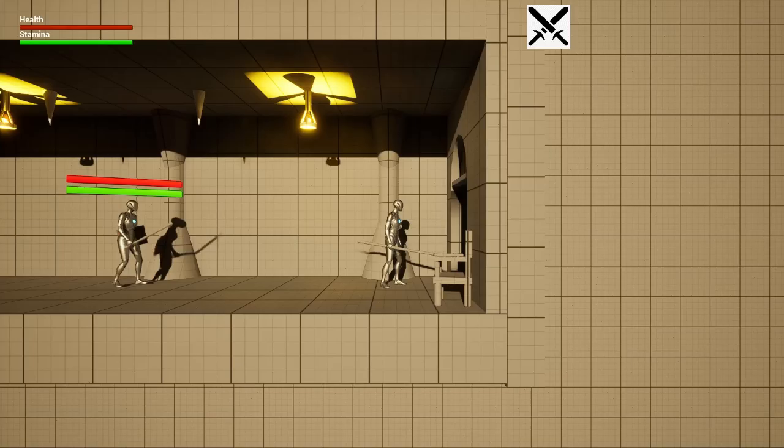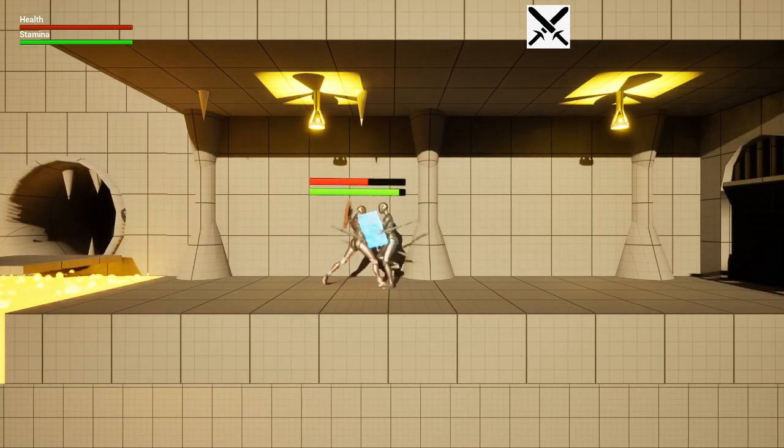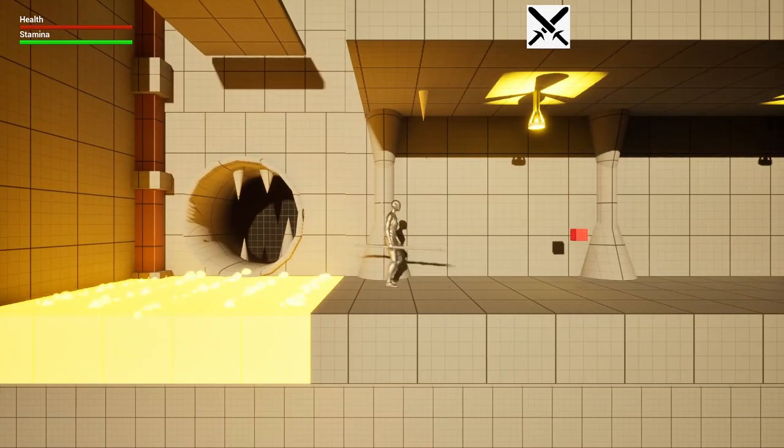Now we're moving on to level four, which was my level — Cory Rook. I was in charge of level four. We'll go ahead and fight through the enemies and get to the final boss fight.